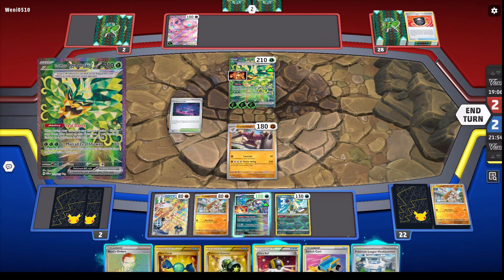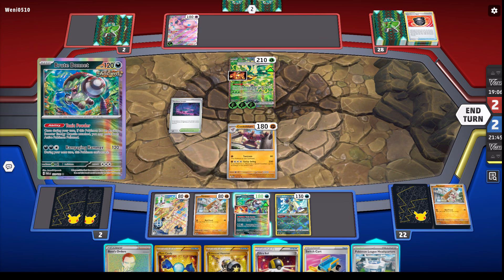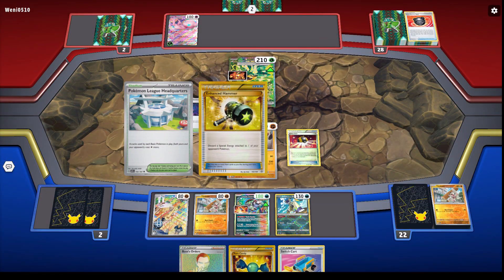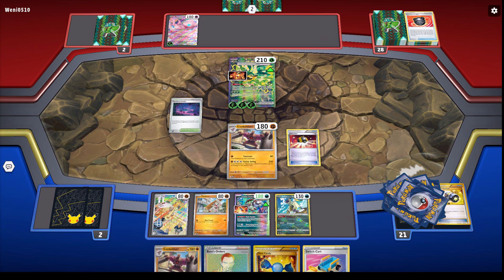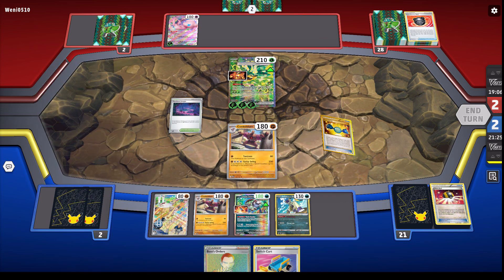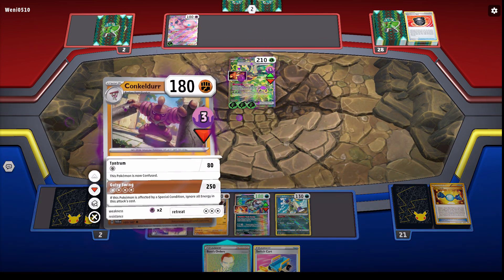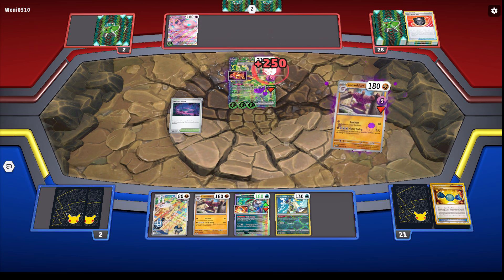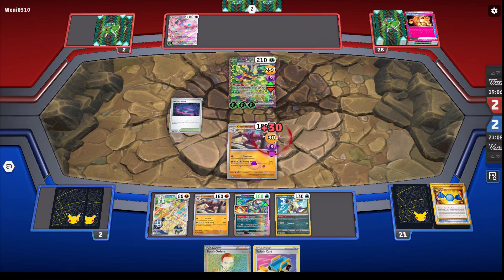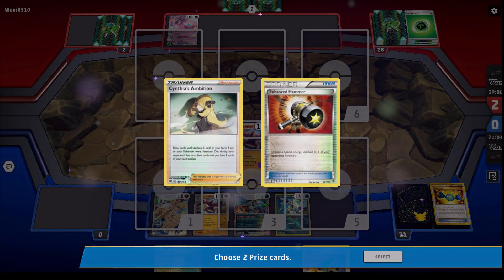We're 2-0 so far with this deck. Just make sure — Survival Brace — it kind of looks like something from Yu-Gi-Oh! GX. But it's pretty much simple: I'm going to get the other Stage 2 out too, just for the hell of it. Really, all I got to do is activate the Poison and attack. I could have used Boss's Orders too, but I don't have to. Go for the attack and we win. Poison Damage 250 — and that's GG, my friend. Hope you guys enjoyed the game. Subscribe to the channel, leave a like, share the video with your friends, and I'll see you guys next time. Wazay!